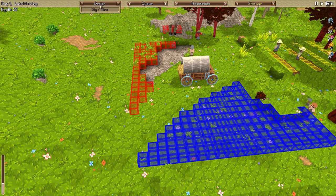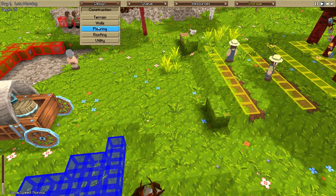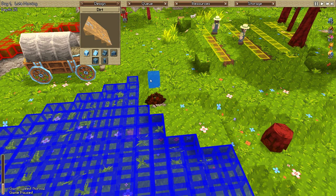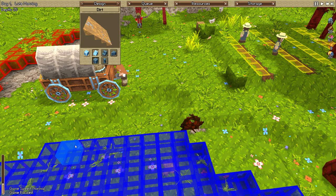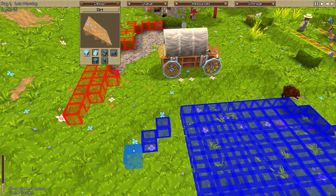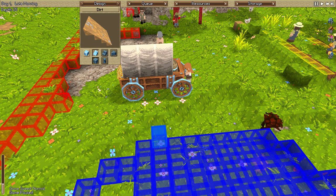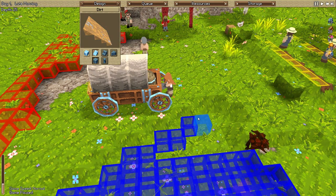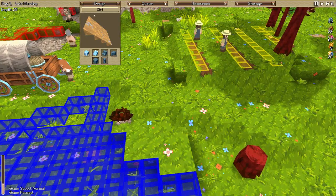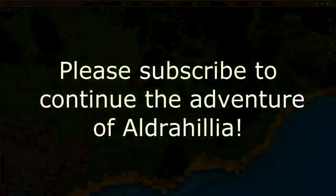We've set it up and we're planning our little world. There's a weird slope issue — you actually have to click slope for it to work? I didn't know you had to do that. It's quite cool if so. All right, we will continue this next time. I was Aldrahil and this has been Timber and Stone — the beginning of our first let's play of Aldrahilia. See you next time.